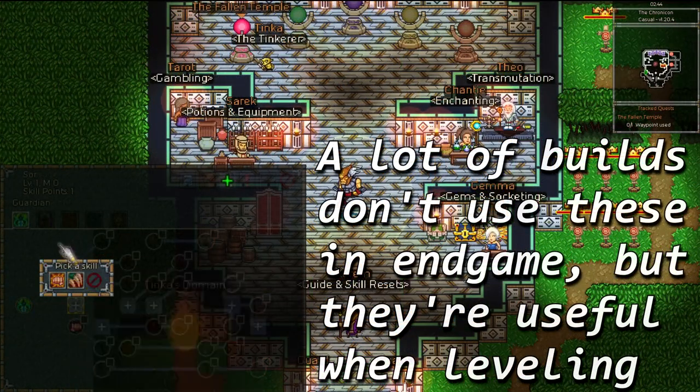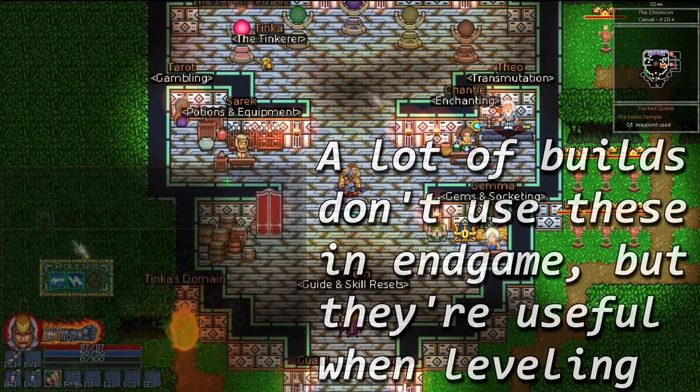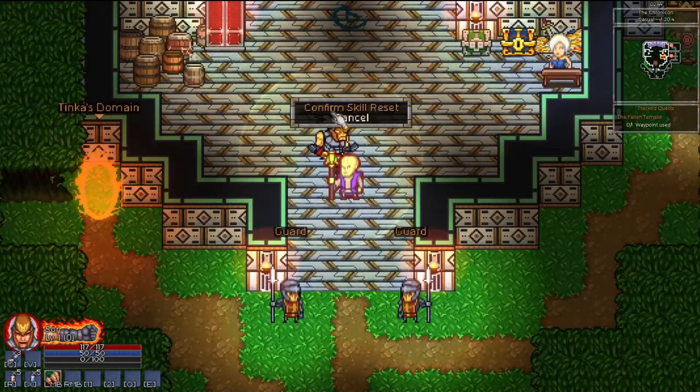These skills can be spammed and restore mana on use. For smooth leveling, I recommend anything with range and AoE. Don't be afraid to experiment with these skills even this early, because you can get a free reset any time from Coram at the Chronicon.